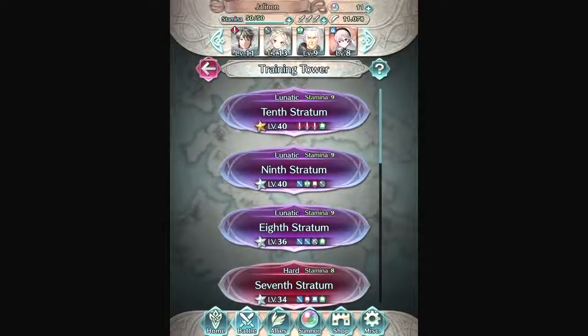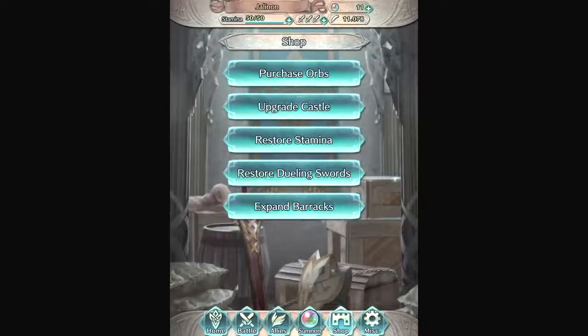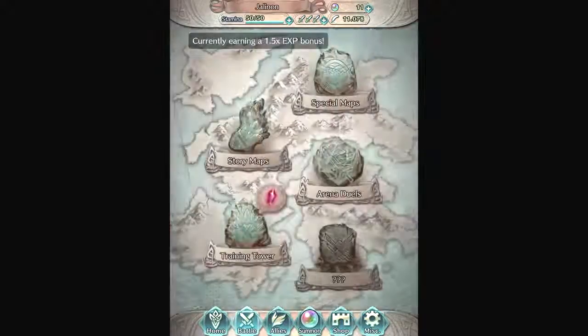Another thing to notice is that there is a stamina system. It takes five minutes per stamina to regenerate — about four and a half hours total from my calculation. You can use stamina potions to recharge; they've given quite a few out through quests and I think I have over ten right now.